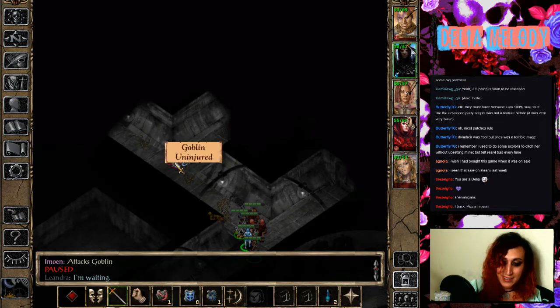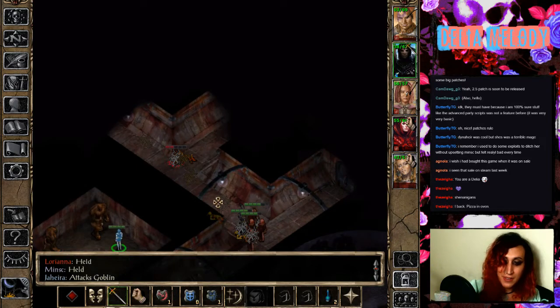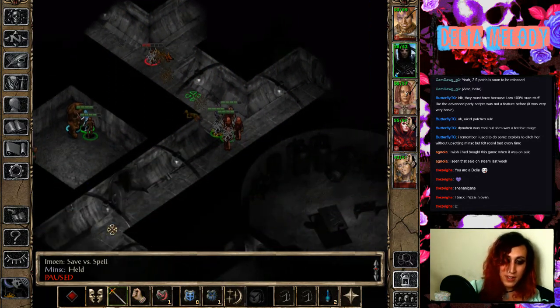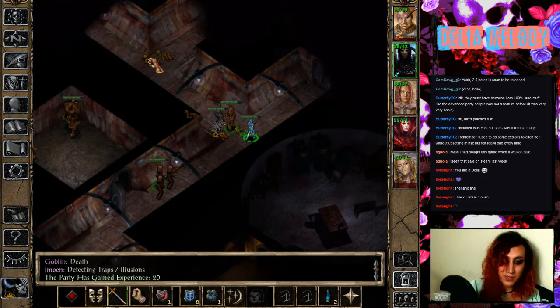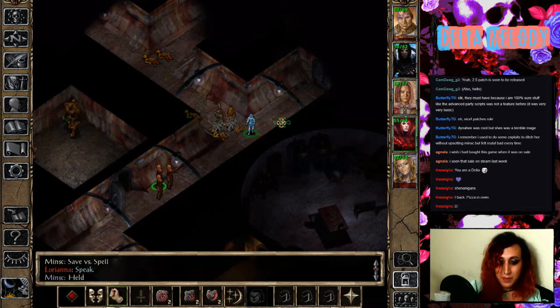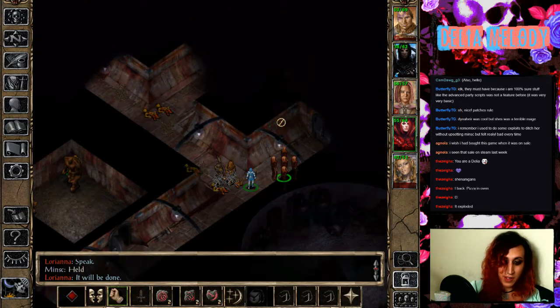He's trapped by a web right now, he can't do anything. Oh no — she can, right? Did she get stuck again? Oh no, she's in there. Holy fuck — you can't walk through there, that's not how that works. Oh okay, well — shit, he's dead. Maybe I should be a little bit more careful about casting web if the whole party is just going to run right into it.